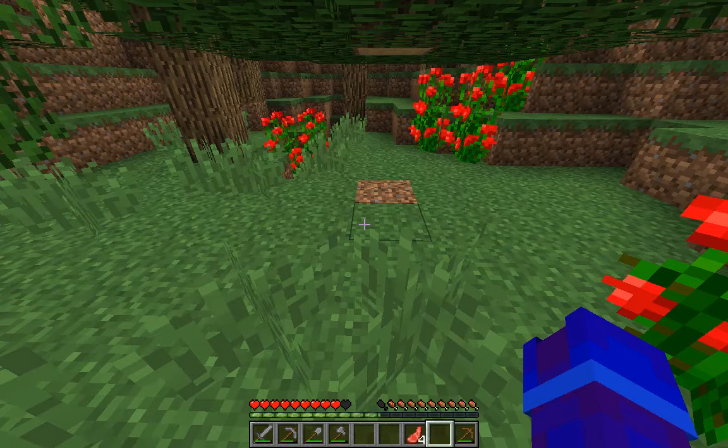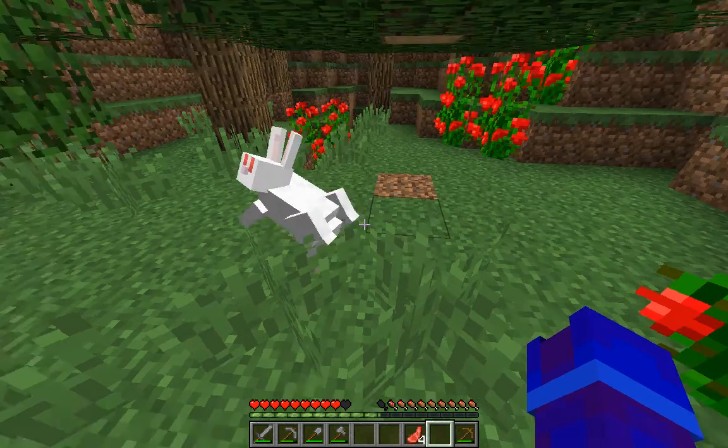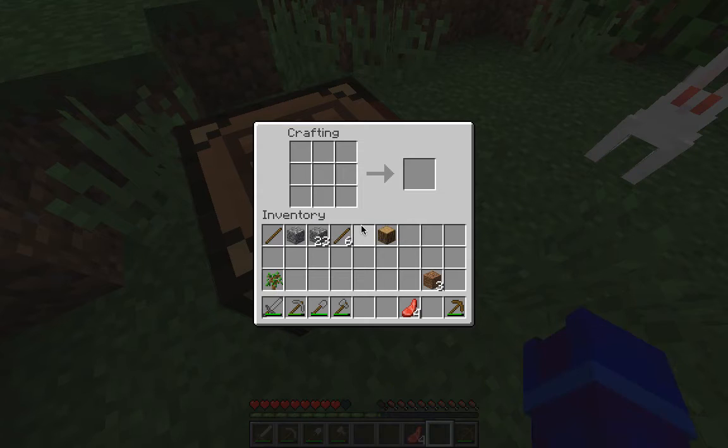Hello everybody, welcome back to another episode on how to craft stuff. Today I'm going to be showing you how to craft a lever. You're just going to need sticks and cobblestone.